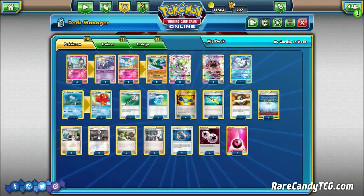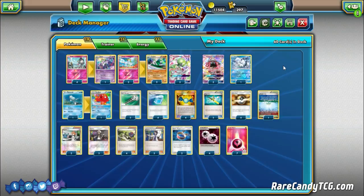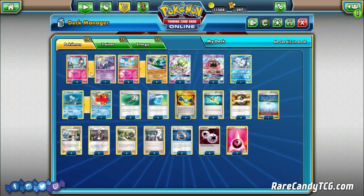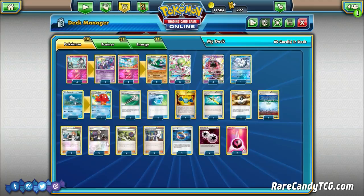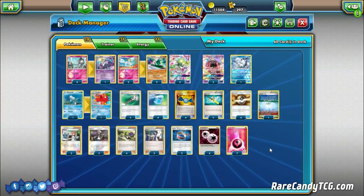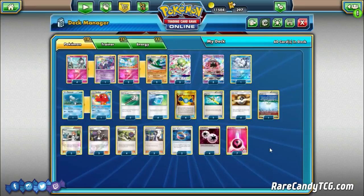We're also going back to basics with one Alolan Vulpix and a 1-1 Octillery line. Previously players were favoring Sylveon GX, which still has its merits, but for this event Chris and others cut Sylveon entirely and went back to Vulpix and Octillery. We also have three copies of Tapu Lele. For the Supporter count: 4 N, 3 Guzma, 2 Brigette — which is becoming more standard for setup-based decks — and three copies of Sycamore, which is a little surprising. Maybe between three Tapu Lele and Octillery, Chris didn't feel like he needed all four copies, and it took him far into the tournament.